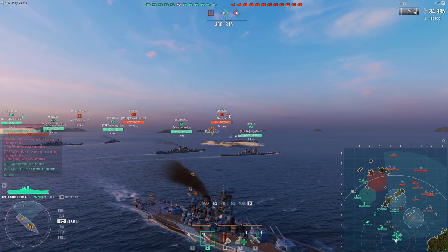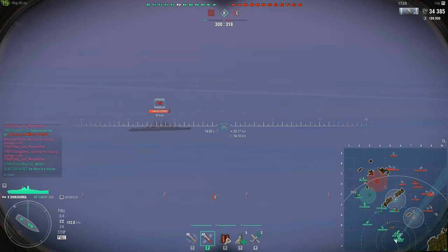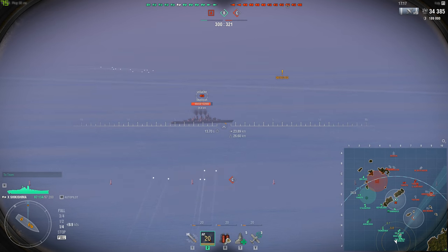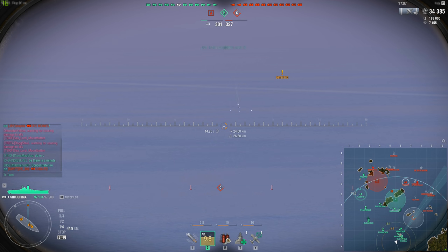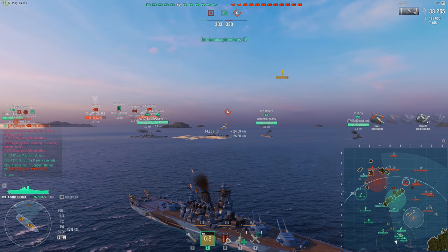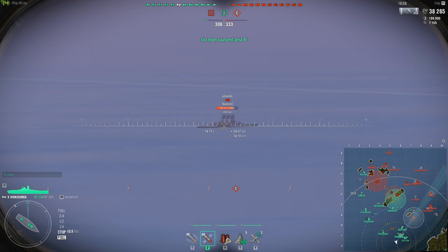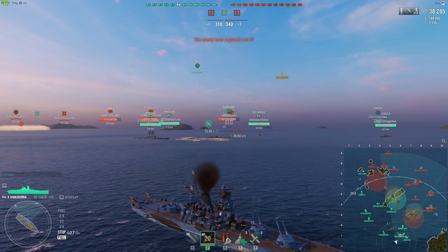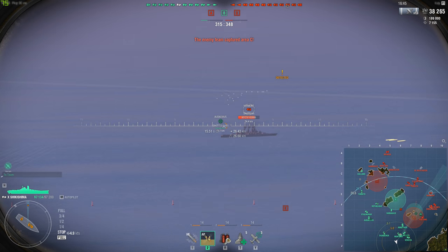Let's get started with dead eye first. Dead eye, if you haven't played the game or battleships in the past week or so, is a four-point commander skill for battleships only. What it does is improve your dispersion by 10 percent, on the condition that there's no detected ship within your base concealment range - which also takes into account modules and captain skills. On something like the Thunderer, as long as there's no detected ship within 12 kilometers of you, you get this buff.